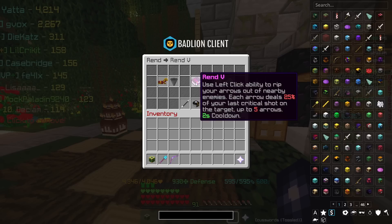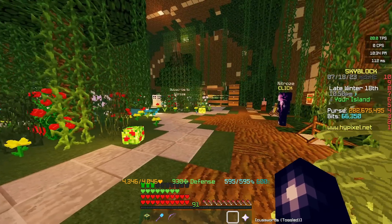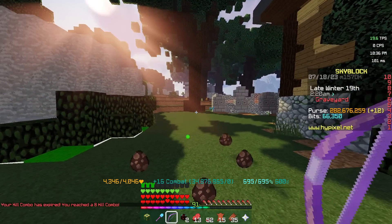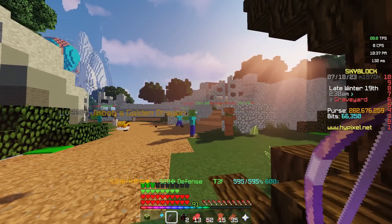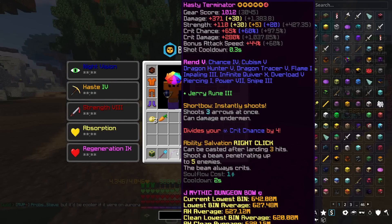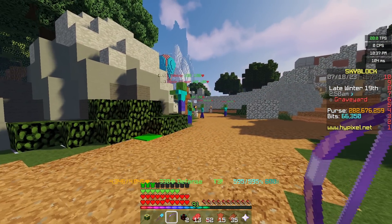Let's talk about Rend itself. Quite clearly from its ability, it's not really going to be a weapon that's good for clearing. The idea is that the arrows stick in the enemy, and then when you click again, it pulls them out and damages them. So if you're killing a mob in one hit, it's pointless.